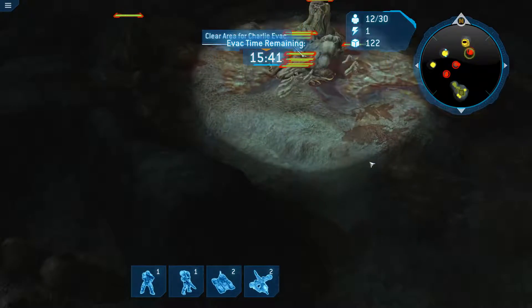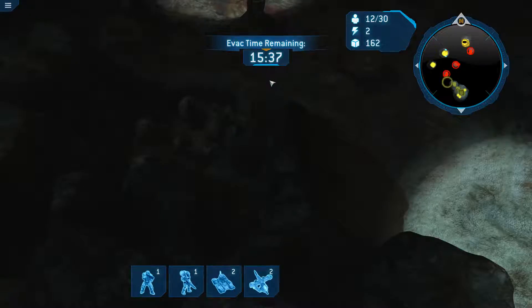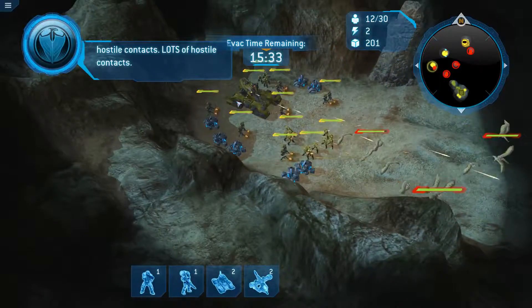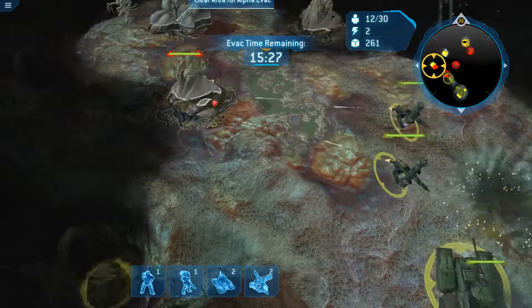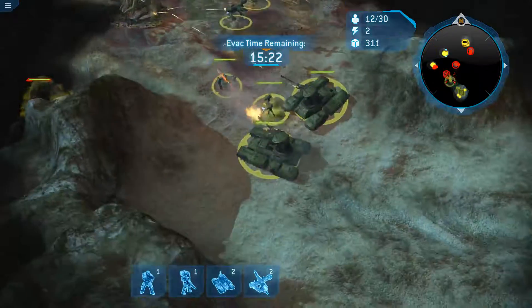These guys up here — clear evac areas. We have to kill these things, basically. This is Alpha Platoon. We've got hostile contacts, lots of hostile contacts. We'll try to save you as best as I possibly can. Cryobomb? I don't even know what that is, but okay.